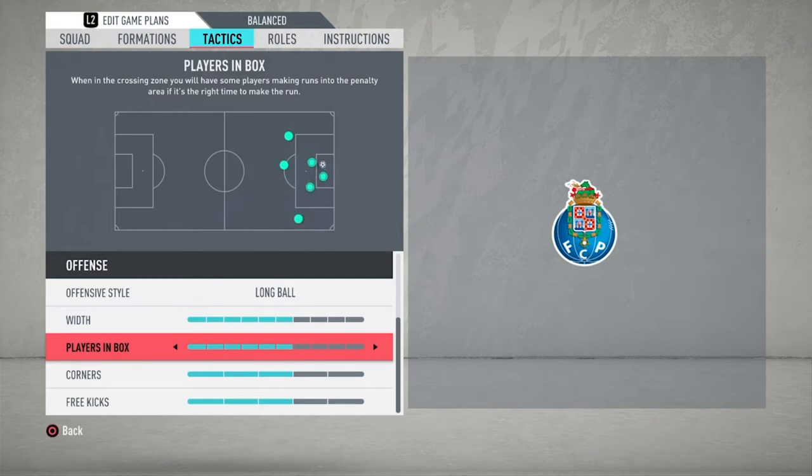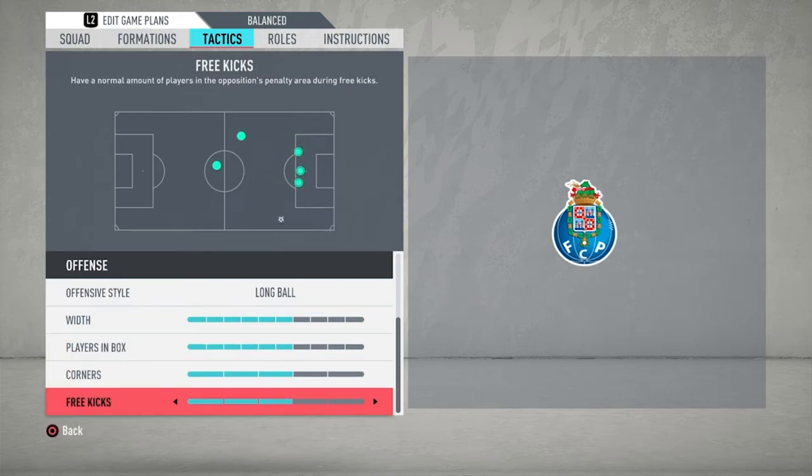For players in the box, we've got this set at six as well. This one's probably up for debate — it's purely down to how you feel comfortable. Obviously, if you're inclined to take more risks you're well within your right to, but the downside is that because of the high line, depending on your squad depth, if you get to the 60th or 70th minute you could get caught on the counter-attack. If you've got a lot of players in the box and your players are a little tired because you haven't got the squad depth to rotate, it could really catch you out. These bottom three settings are always purely up for debate. I've gone for three in terms of corners and three for free kicks as well, but overall it's down to you.